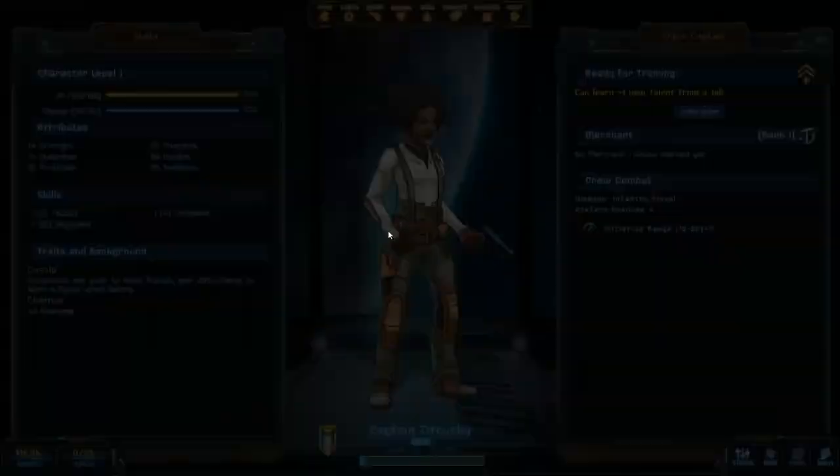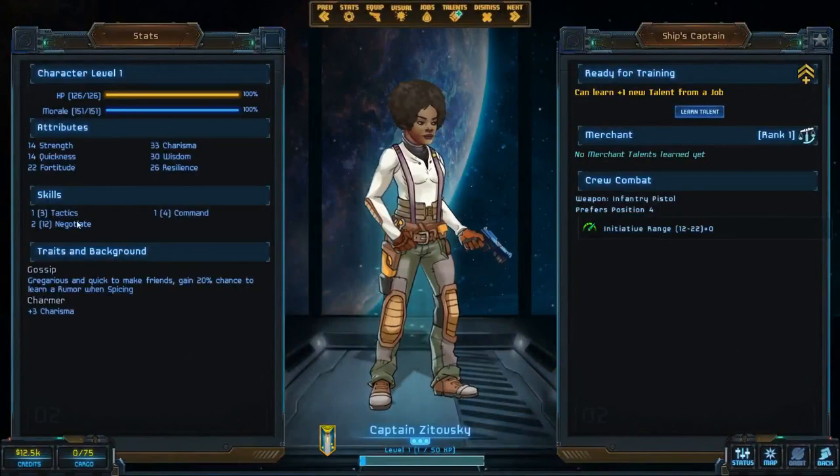Here's Captain Zitavisky and her character sheet. As you can see, the attributes that we have, the skills as well, traits and background. Gagarin — quick to make friends, gain 20% to learn a rumor, win spicing, and plus three charisma. So those are all very good for a trader.